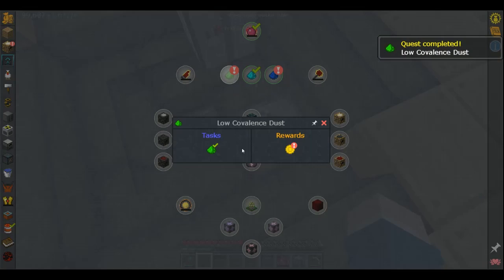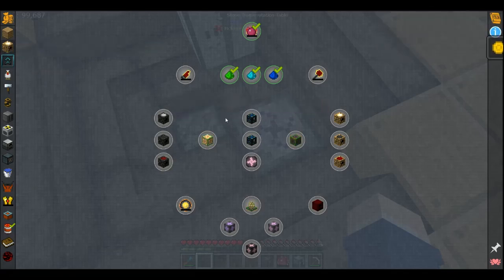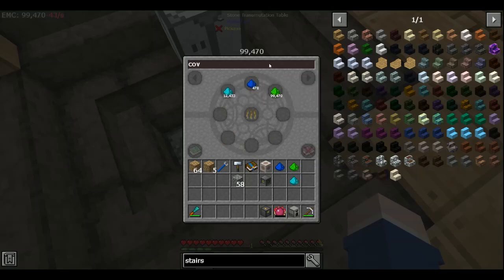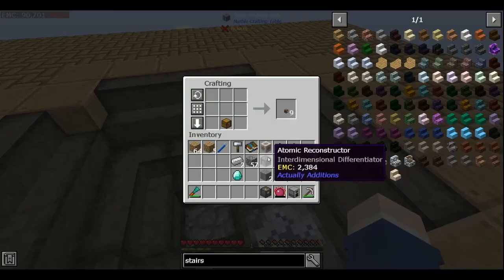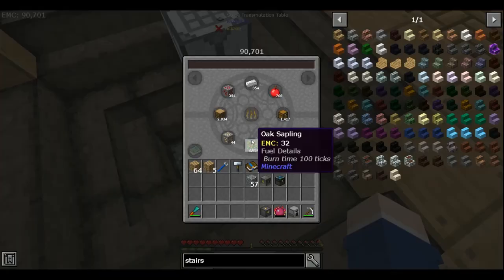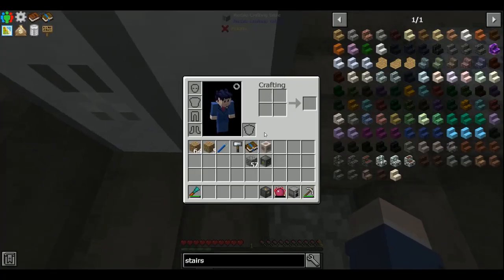Okay, all the covalence dusts. I can get an energy condenser. Chest, diamond and iron, chest plus diamond, plus two stone, plus medium, low, and high covalence dust equals alchemical chest. But wait — no, there's not more. I need obsidian in order to finish that.